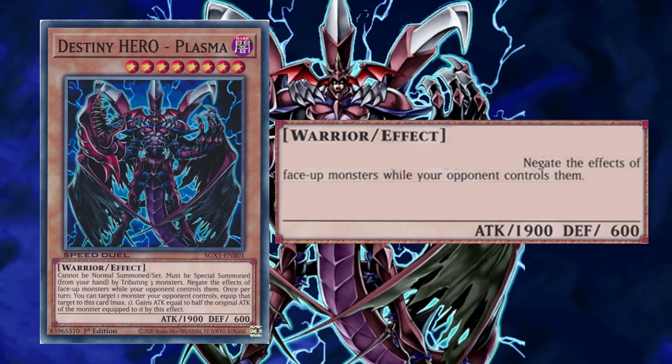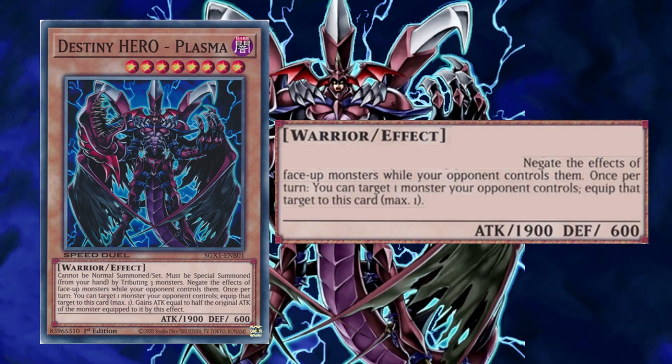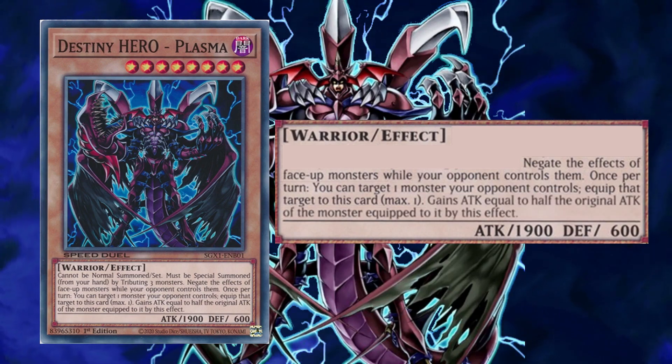The ignition effect also comes in handy — once per turn you can target one monster your opponent controls and equip that target to this card. Since the first effect turns off your opponent's monster effects, you can steal most monsters which do not tribute themselves to activate an effect, helping to remove a keystone monster from their board. The remainder of the rules text is the continuous effect that Plasma gains: attack equal to half the original attack of the monster equipped to it by this effect.